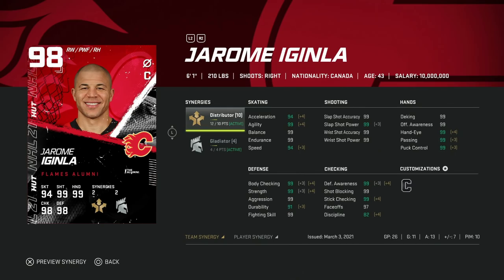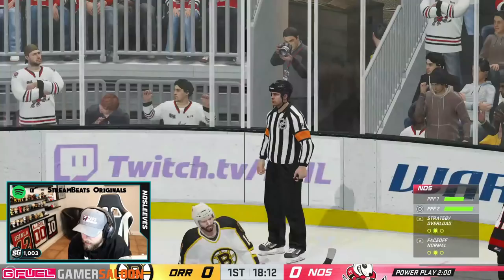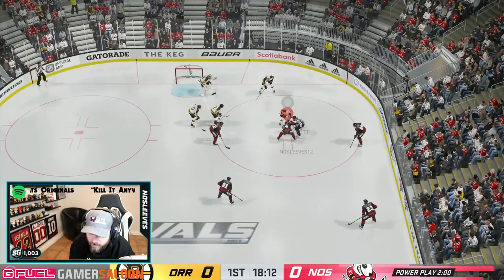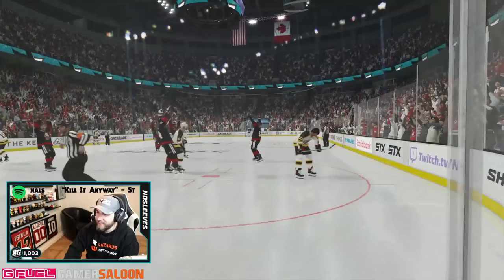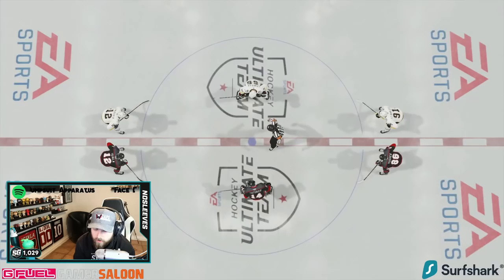Let's get into the actual gameplay and start with his offensive ability. His shot is 99 across the board, but does it really feel like a 99? I'm going to highlight this by showing his first goal on my team — just a normal face-off play, but the absolute cannon this thing has literally just explodes into the net. The one-timer on Iginla is absolute money. That is a huge check mark in my opinion.